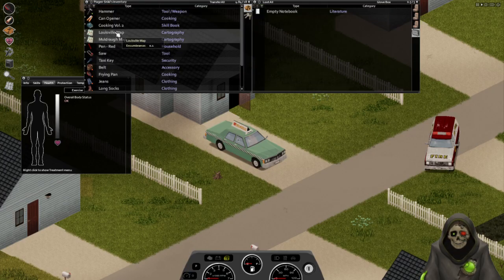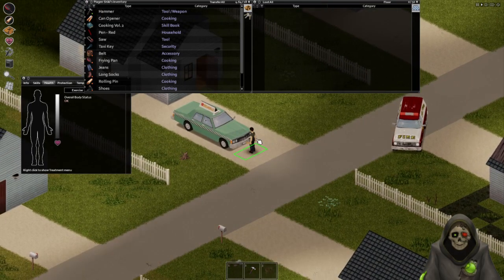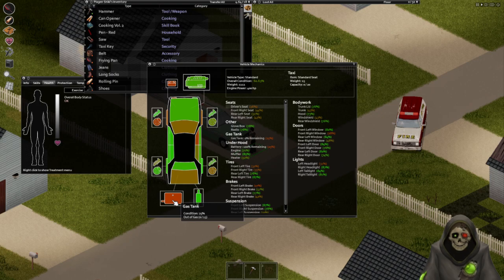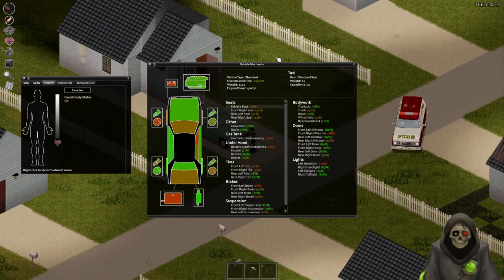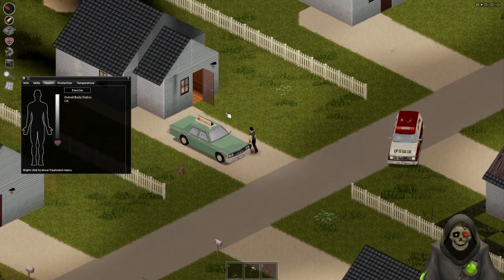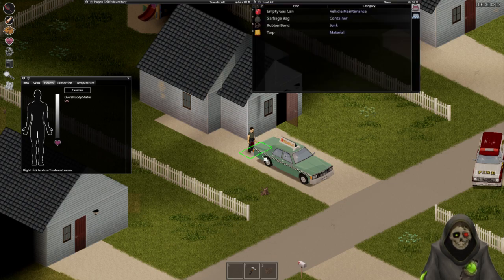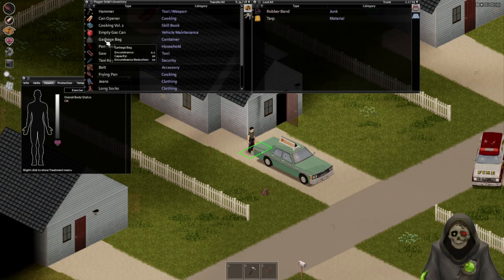I'm gonna put those back in here. Let's get out and check the car real quick, see if we are in business with a working car. Oh my god, is it actually a working car? It's out of gas. So if we can get some gas we have a taxi that we can use. Let's check the trunk - it actually has an empty gas can, perfect.